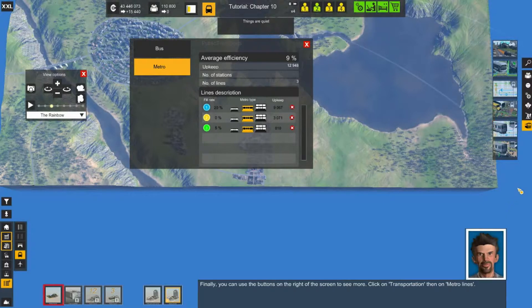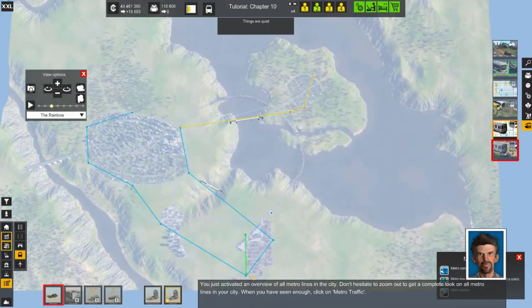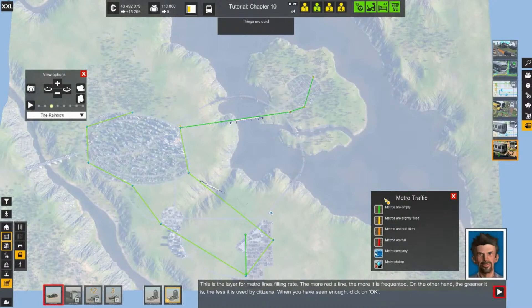We're going to come over here and look at Transportation, Metro Lines. You can see the colors of the three different lines. We want to see the metro traffic: green means very light, yellow means they're using it, orange means they're using it more, and red means they are full. Metro company, metro station — okay, let's keep going.